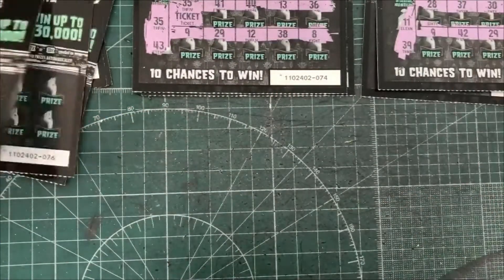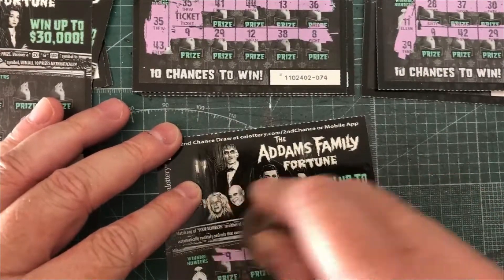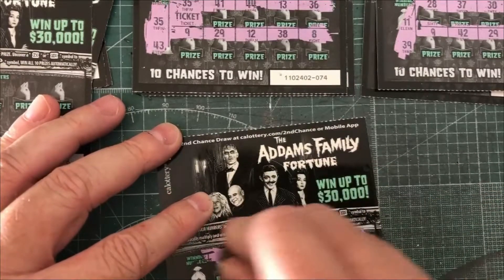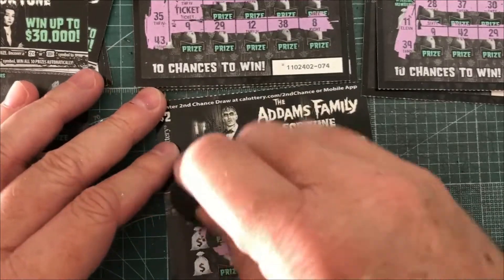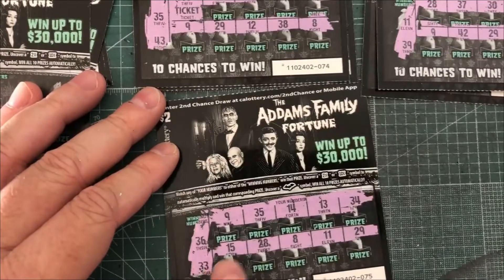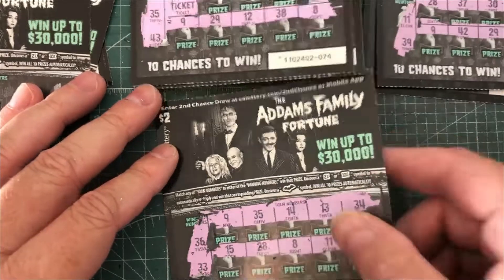See how this one goes — this is going to determine our next spot. Don't see a bat, and don't see any multipliers on here. No bat, no multipliers. Got a 36 and a 33 — there's 35, no 36, and no 33. So that goes into the loser pile.